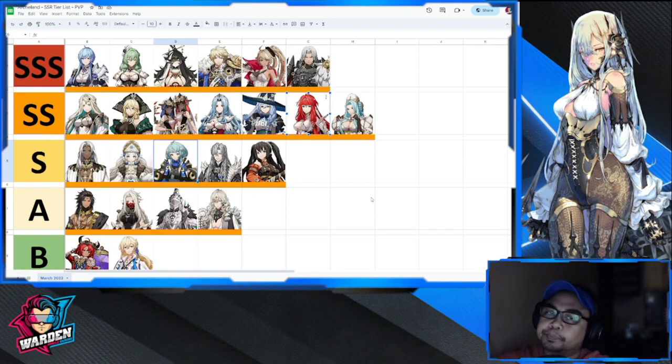The last tier is Tier SSS. Most of you have been using these heroes; there are only a few changes here. Charlotte tops in damage — multiple attacks, survivability, you name it. Water is one of the best elements in PvP, so she's definitely staying there for a while.